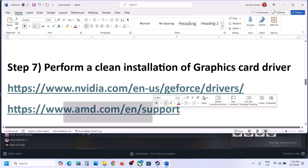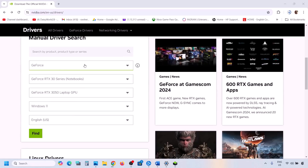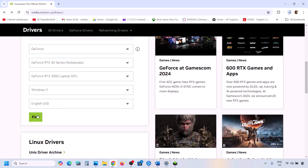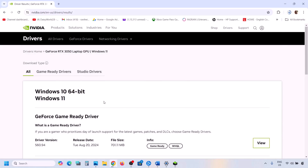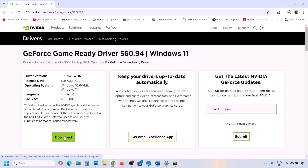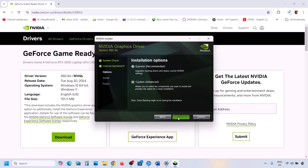The next step is to perform a clean installation of your graphics driver. If you have an NVIDIA card, go to the NVIDIA website; if you have an AMD card, go to the AMD website. On the NVIDIA website, select your series and your graphics card, select the right operating system, then click Find. The latest driver will be on top — click View and then click Download. Once the download is complete, run the exe file.